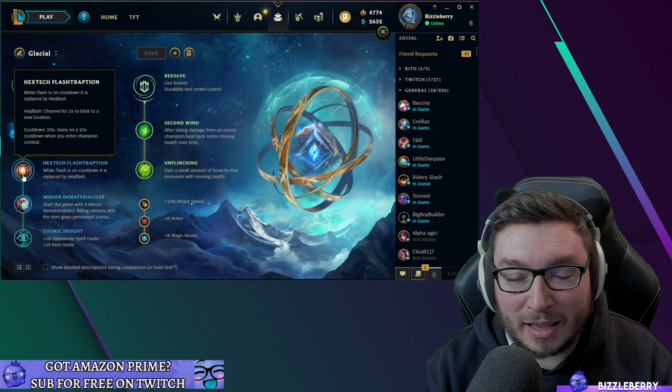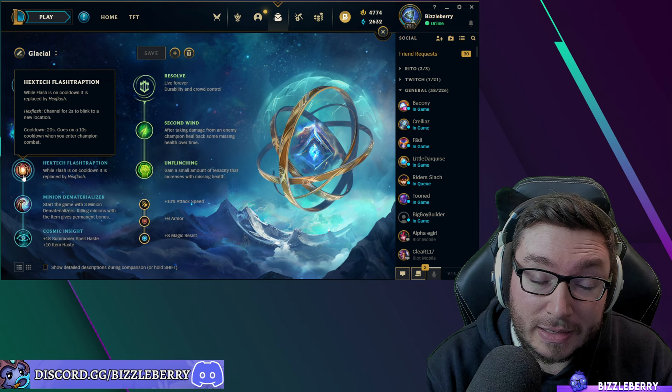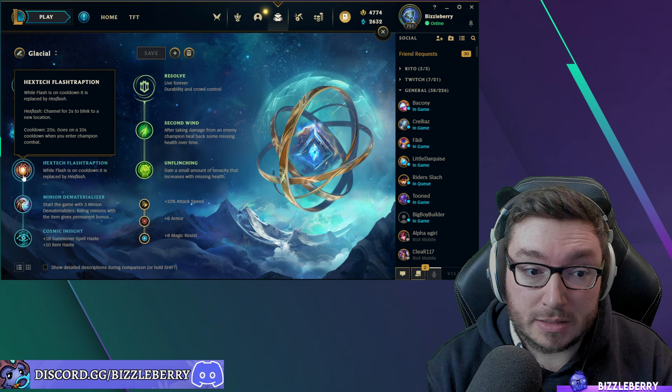Next is Hextech Flashtraption. Essentially, this gives you a flash even when your regular flash is on cooldown, so you're able to use it to get brush pressure during the laning phase. That's mainly when you'll be using Hextech Flashtraption — I'll explain it further in the advanced section.